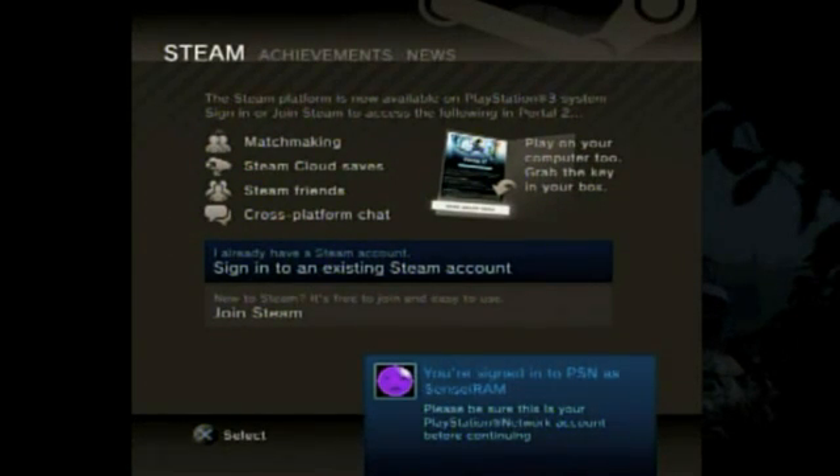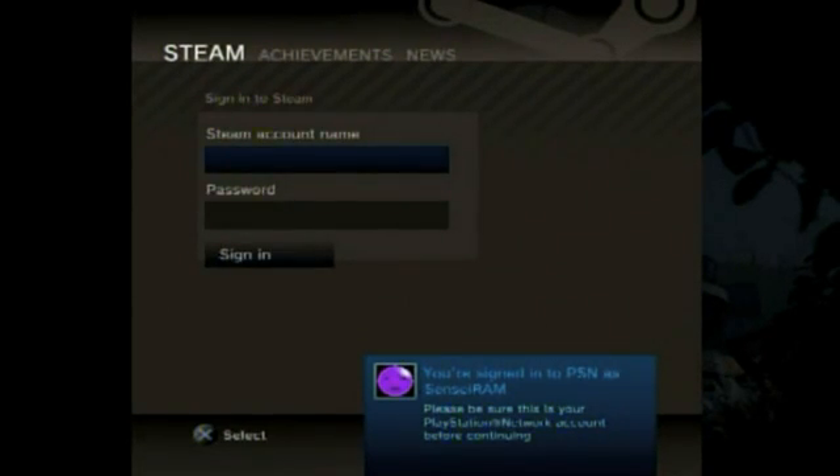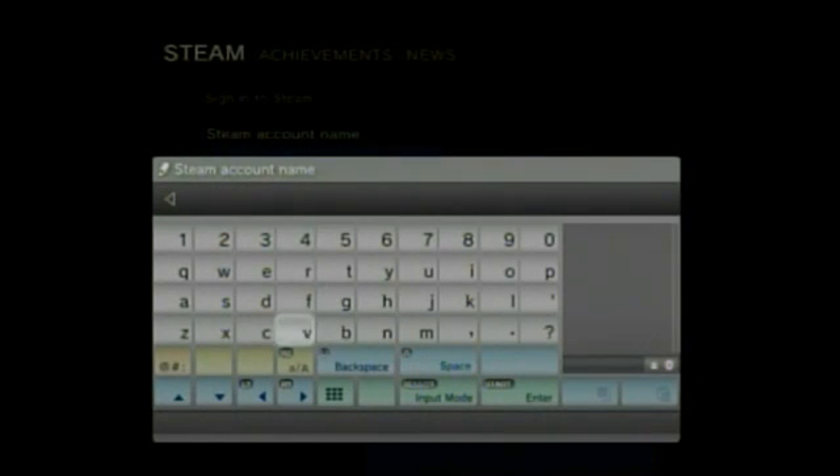From there you're prompted to either sign on to an existing account or create a new Steam account. Now I already have one so I'm just going to sign into my account and I'm going to skip this so you don't see my login information.